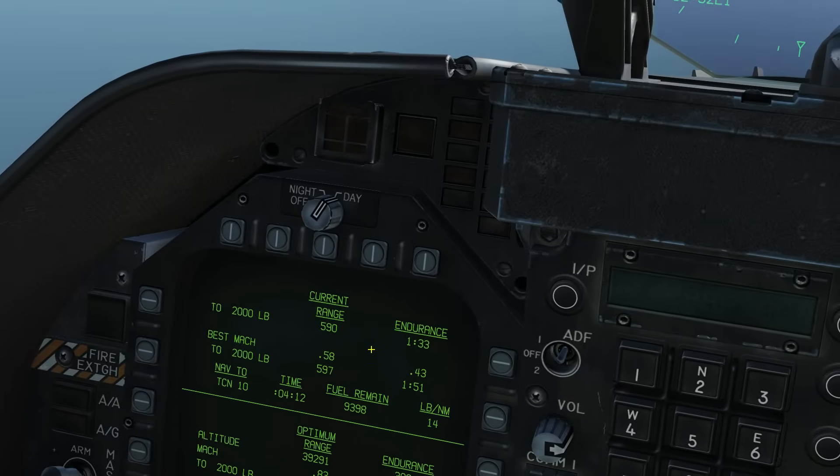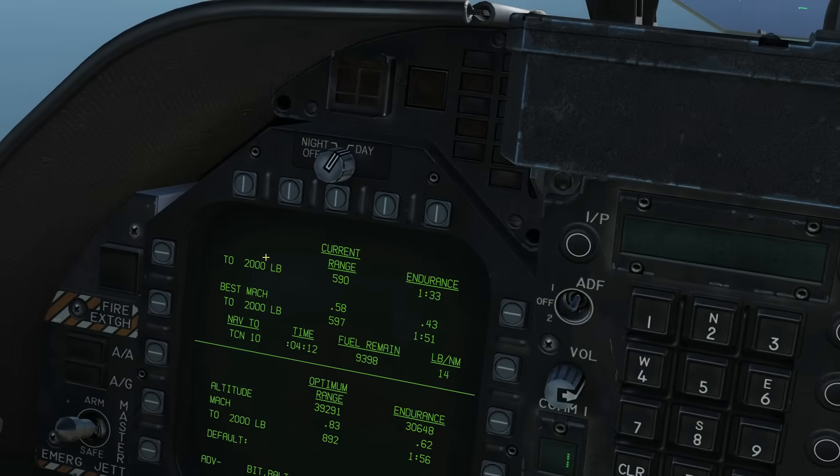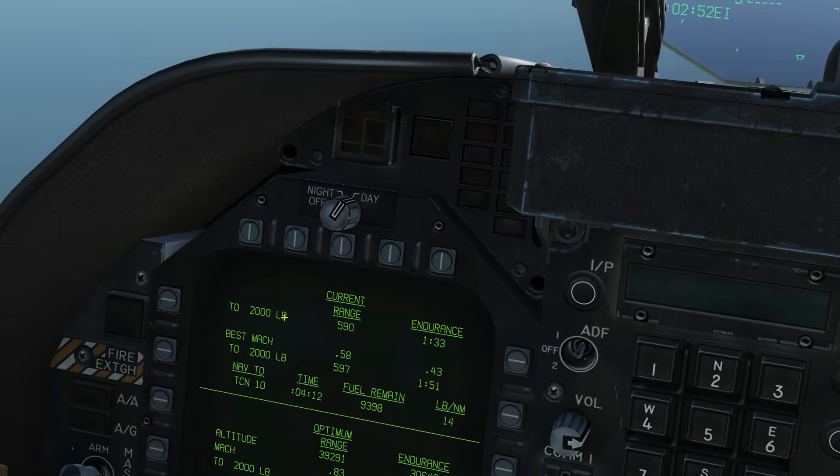Note that if we did get down to 2,000 pounds or below, all of this would change — rather than calculating down to 2,000 pounds, it would then be showing calculations down to 0 pounds.